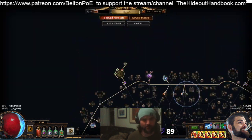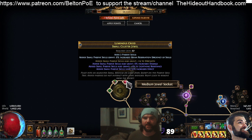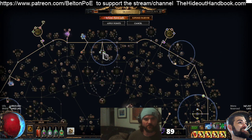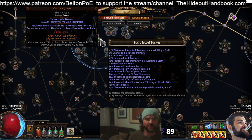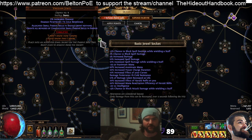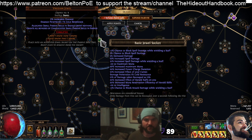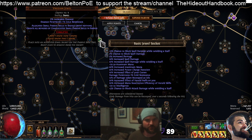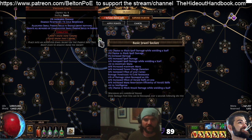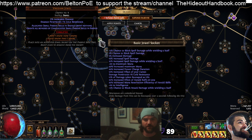Storm Shroud, Watcher's Eye, and the small cluster bring our grand total to 17 jewel slots. We also decided to take Unnatural Instinct — putting that in gives significant benefit: 2% Spell Block, 15% Damage, 20 flat Mana, 20% Increased Mana, Curse Effectiveness, some Damage Recouped as Life, and a bit of Int. This is probably something I'll eventually phase out, but the mana benefit alone is notable.